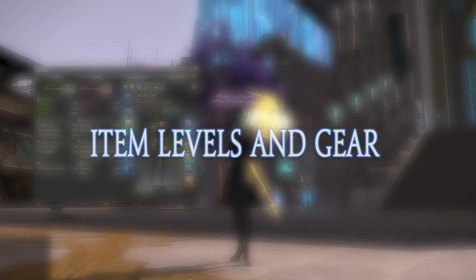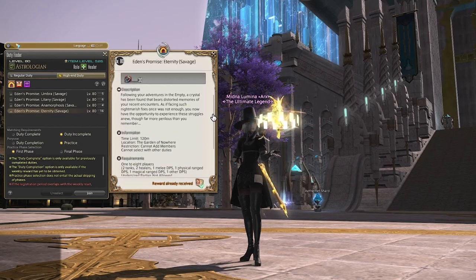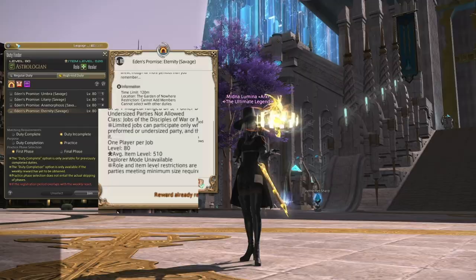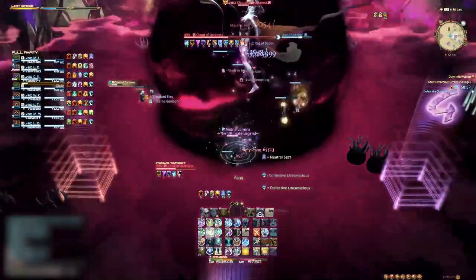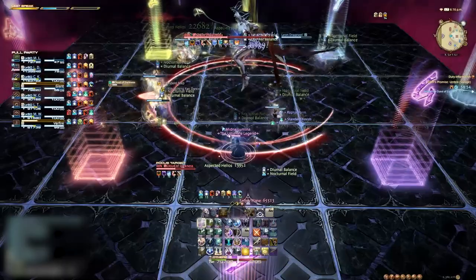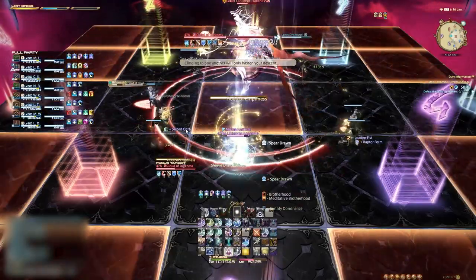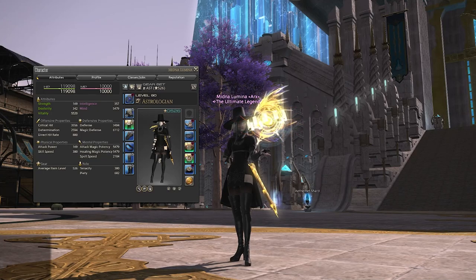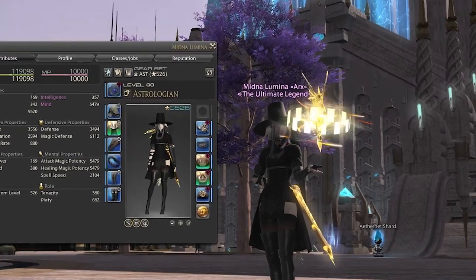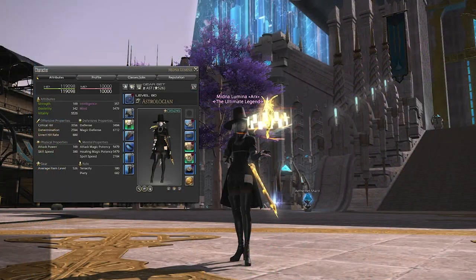First things first, your character must have a certain item level requirement known as iLevel. You can check the duty finder to see what minimum iLevel requirement is needed for the fight. iLevel is important because of the amount of damage that goes out during the fight and also the amount of damage that needs to be dealt to the boss in order to clear. A higher iLevel means you have a higher chance of surviving and dealing more damage, making the fight a little easier. To check your current iLevel, which is an averaged amount based on your equipped gear, open your character window and look at the number on the top right of your gear set. If you do not meet the minimum requirements, I'll explain some ways to acquire new gear.